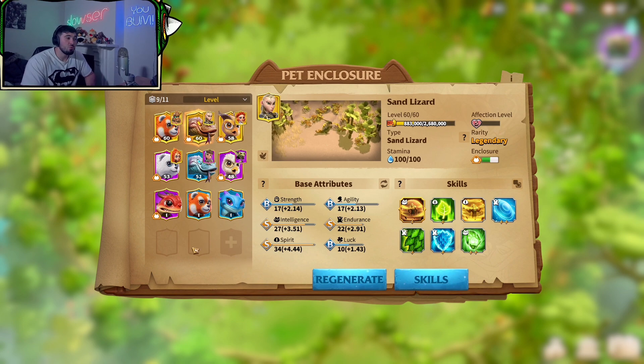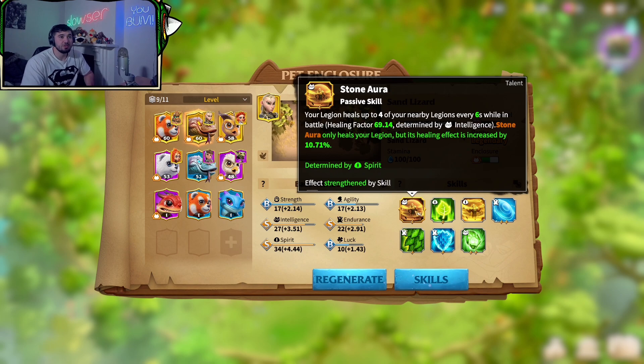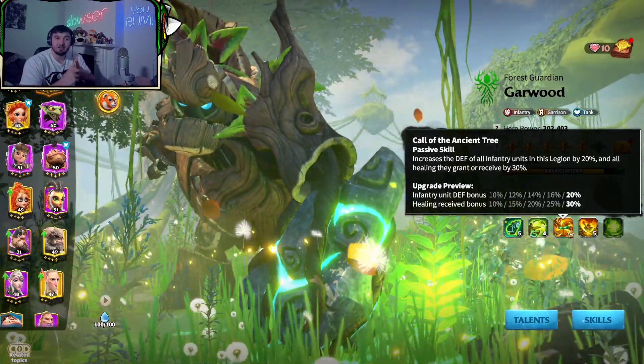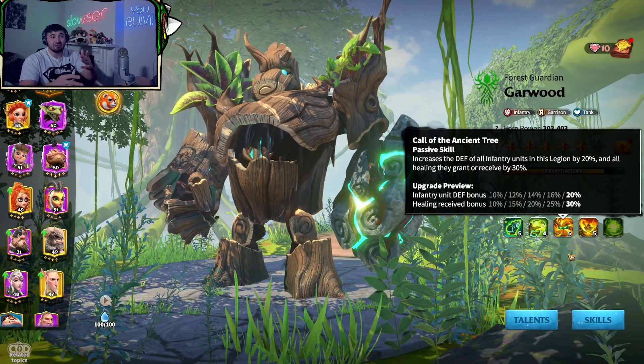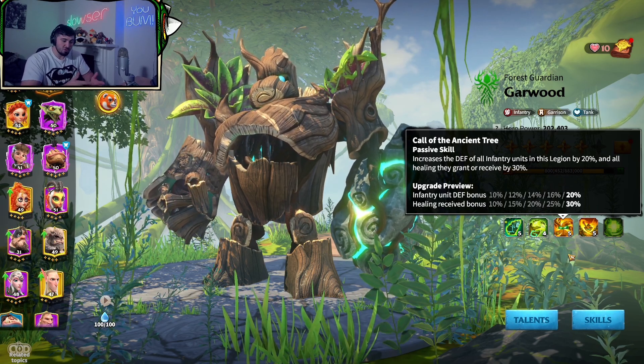Out of all the pets in the game, there are two that can help you become more tanky. One is the Stripe Bear, as his talent gives you some Vigor, while the Sand Lizard gives you healing. The reason I've chosen healing over more HP is because of Godwood's talent — I'm receiving 30% extra healing bonus. Even if you have him at 5-1-1-1, it's still 10% extra, and it's still going to help you.